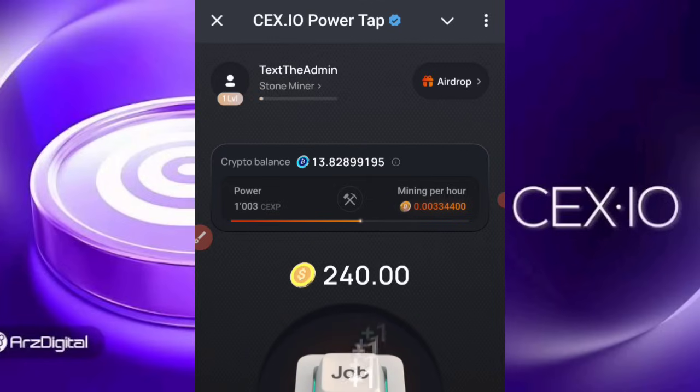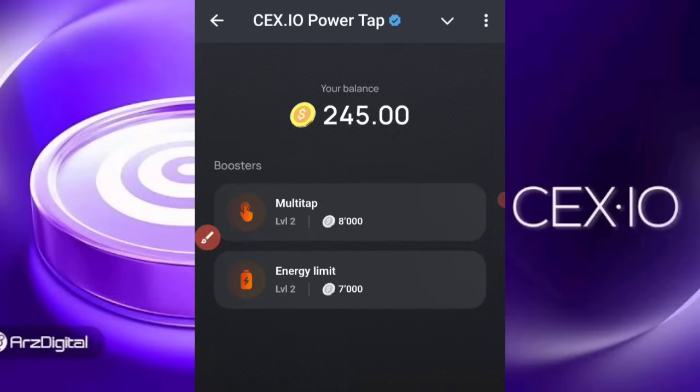To increase this amount, just below this bar you're going to see an icon that shows 'Boost.' All you need to do is click on the Boost icon, and it's going to show you the Multi-Tap option.